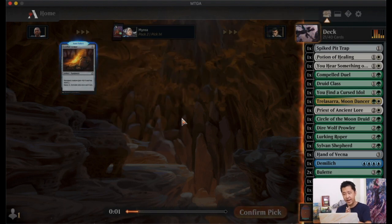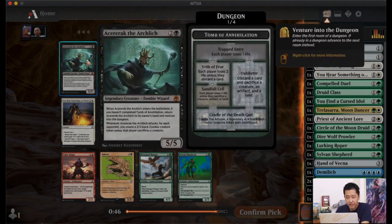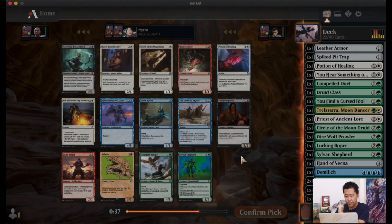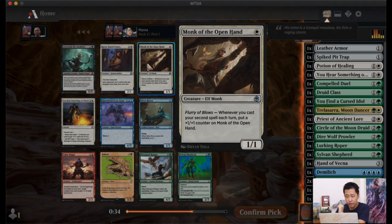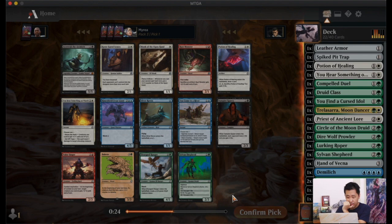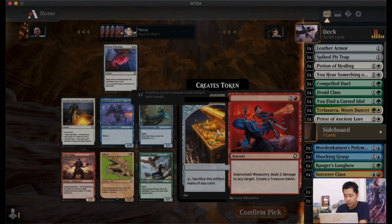Last pack! We got a mythic rare — it's Acererak the Archlich. This card is actually quite good in Commander; I've seen some decks play around it. There's also a Potion and Monk of the Open Hand for double-spell triggers. Nothing else really fits into our deck that well, so I'm going to pick the mythic rare and put it in my sideboard to grow my collection.